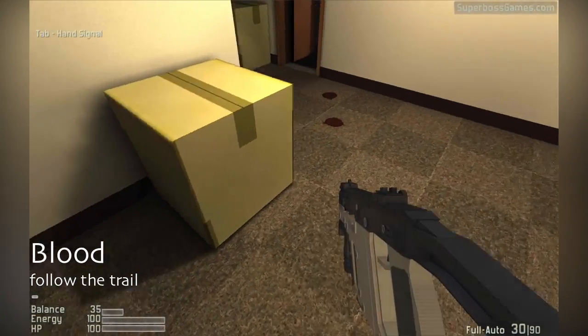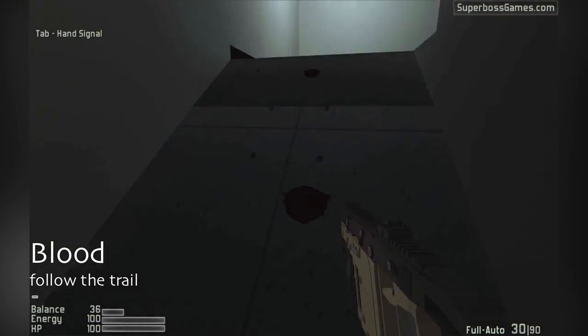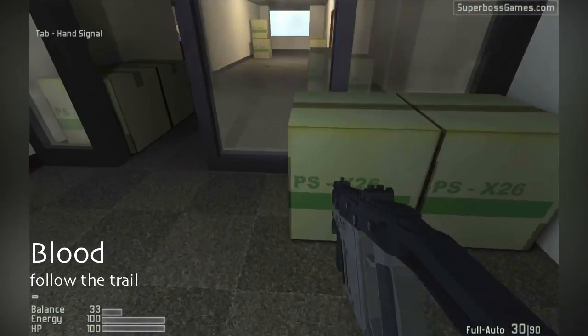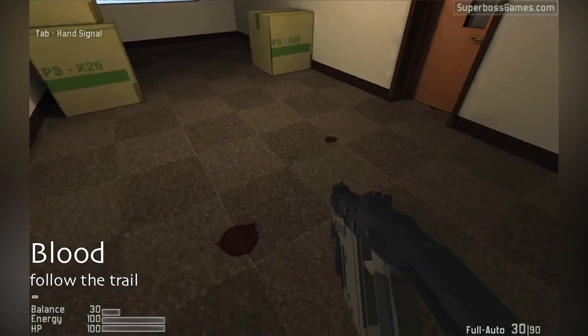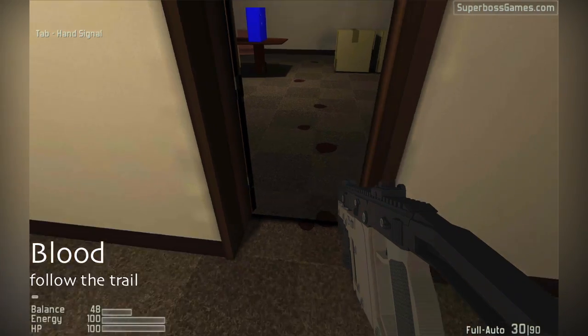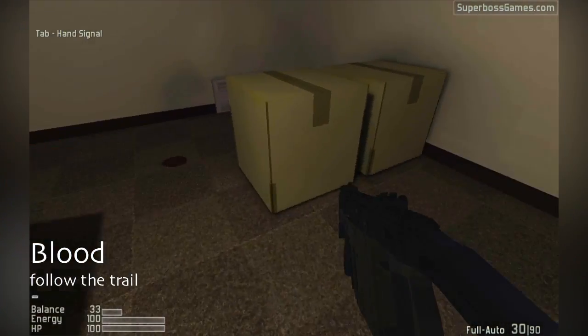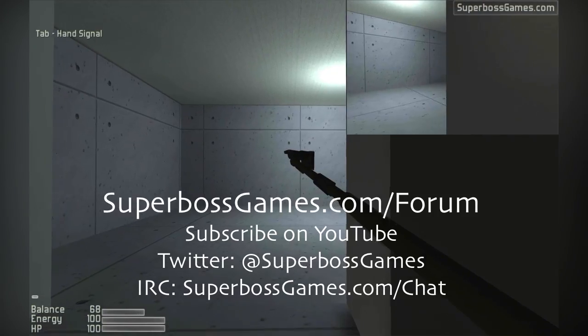Another thing that can happen is when you get critically injured, you will start to bleed and you'll leave little blood trails throughout the level as you move about. This can be useful for tracking an enemy down. As you'll see right here, we have a guard following an intruder right to his hiding spot based on the blood trails that he was leaving behind him. So be careful about that.